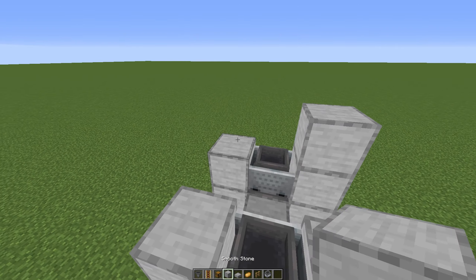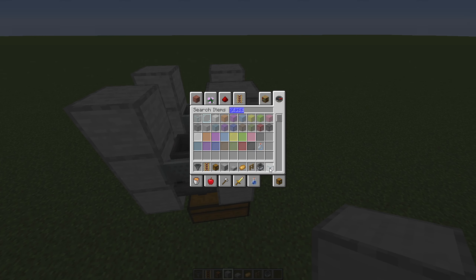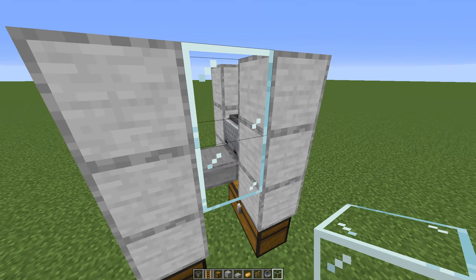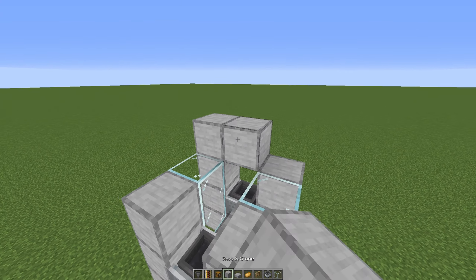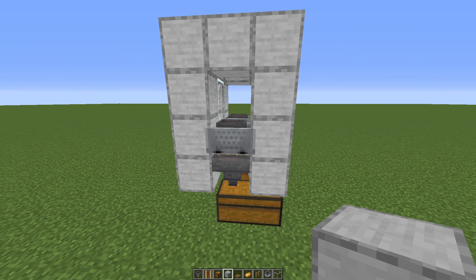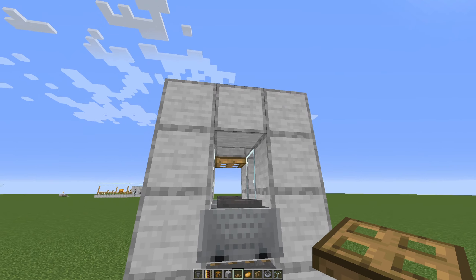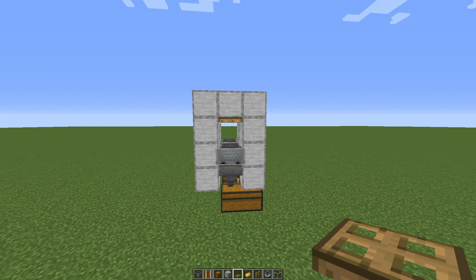Now let's go a couple more blocks up. You can take out some glass if you'd like and place it on the sides just so you can see inside. Then place some more blocks, and in here we have to place some trapdoors. Place the trapdoors up on there — thanks to the trapdoor the villagers cannot escape, which is quite nice.